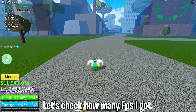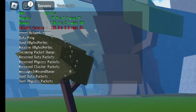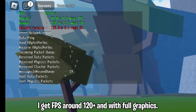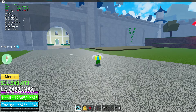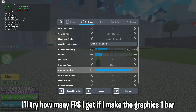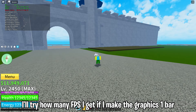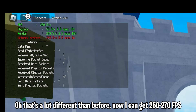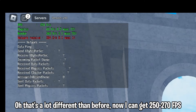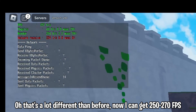Let's check how many FPS I got. I get FPS around 120 in full graphics. I'll try how many FPS I get if I make the graphics 1 bar. Oh, that's a lot different than before. Now I can get 250 to 270 FPS.